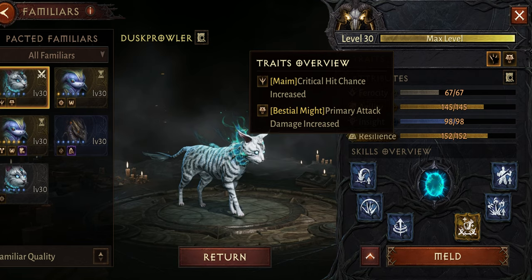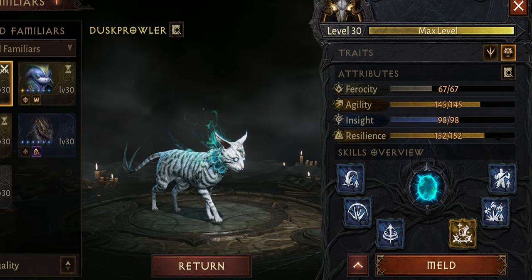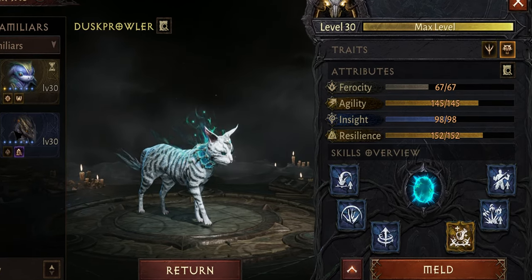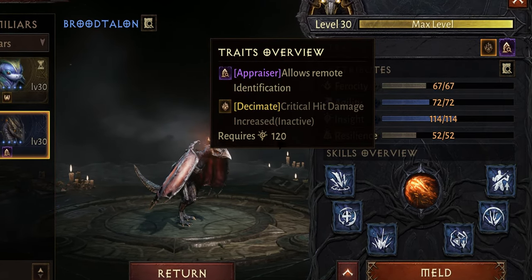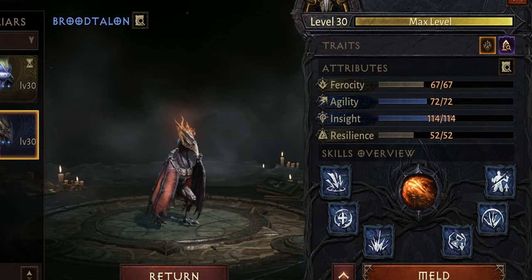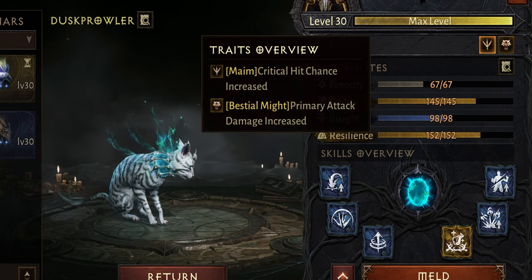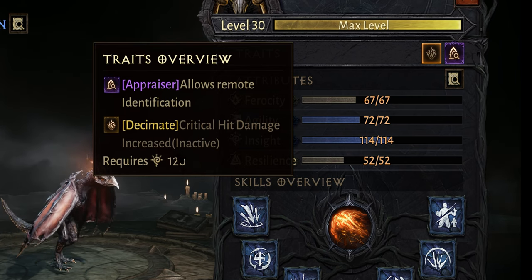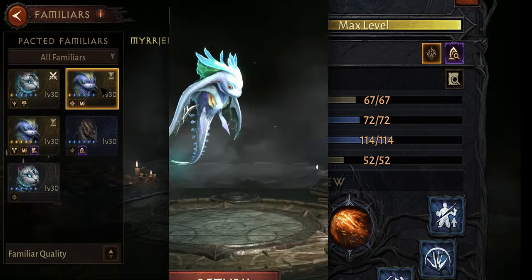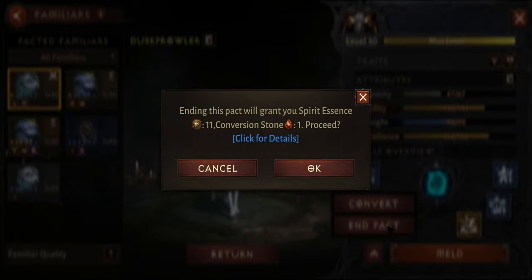Before you end a pack with your rares, you should check if you have traits you would like to use. Put those pets on the bond to get the traits first, then only end the pack with the ones you want to use. Magic pets usually don't have enough stats to activate the traits you'd like, unless they are unique ones that don't need any stats to activate.